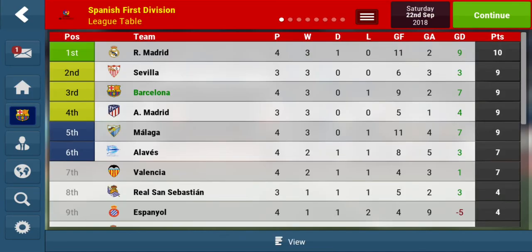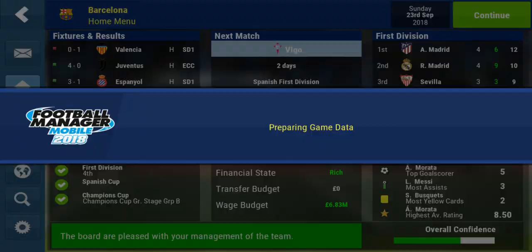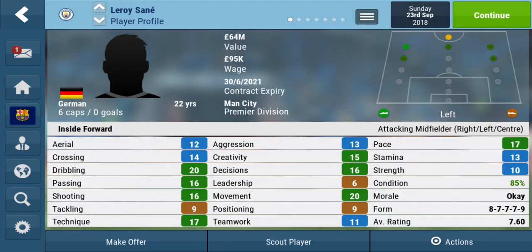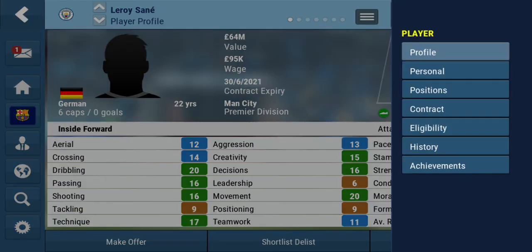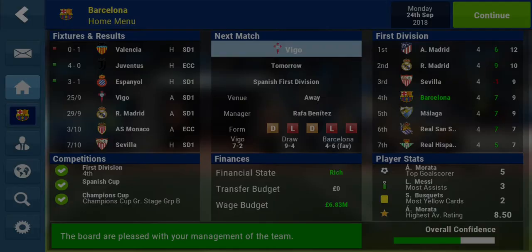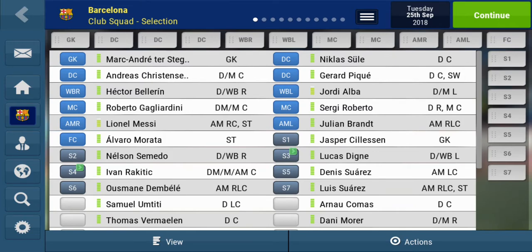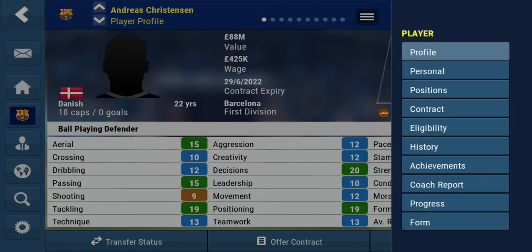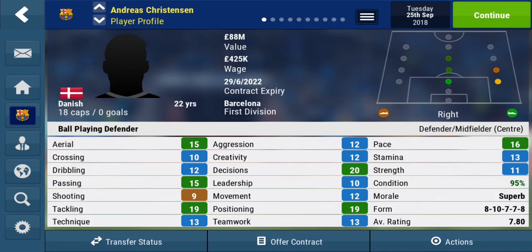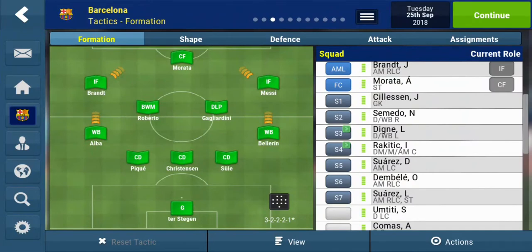That puts us just one point below Madrid, on the same points as 2nd place Sevilla, but they do have one game in hand so they could overtake us. I also spotted something about Leroy Sané - I'm going to scout him because he's such a good player. I've had him before and he's a beast. If his situation with Man City complicates I'll look to bid for him, but we've exhausted our funds with big summer signings - Christensen was 100 million and Morata was another Chelsea player, both doing very well.